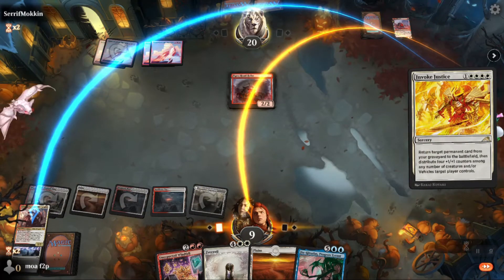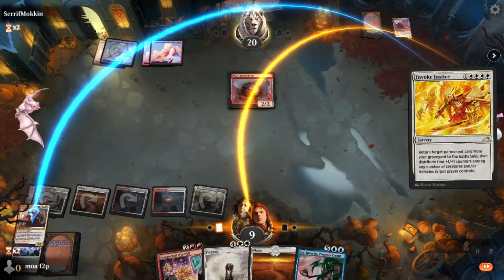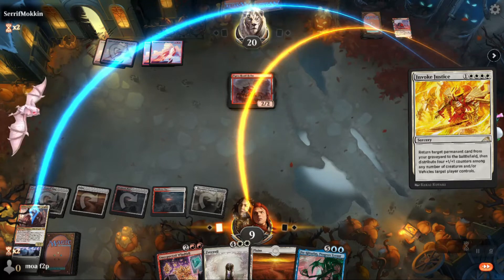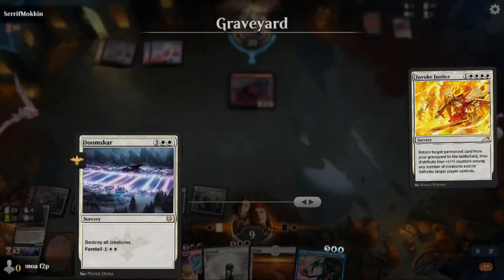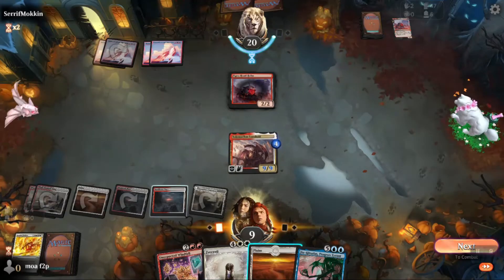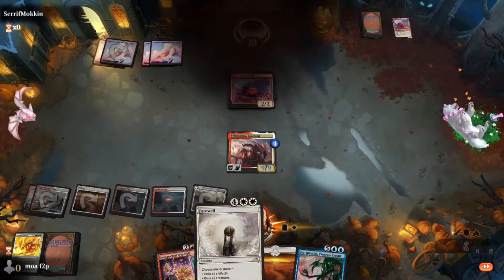There we go — a 9/9 Velomachus in play. How is mono red going to deal with that? They can't.